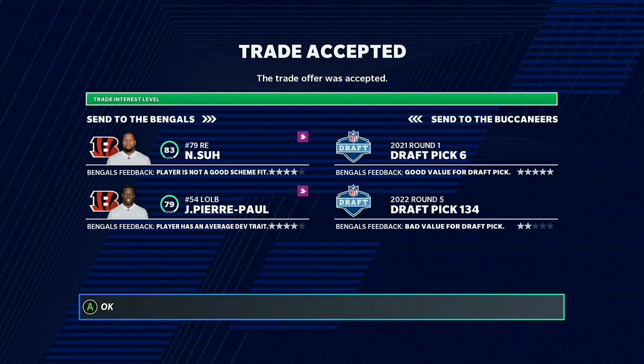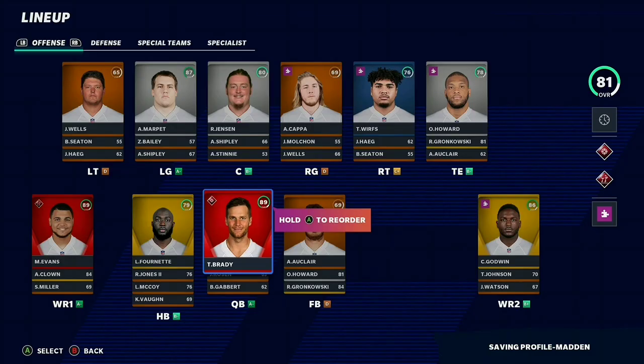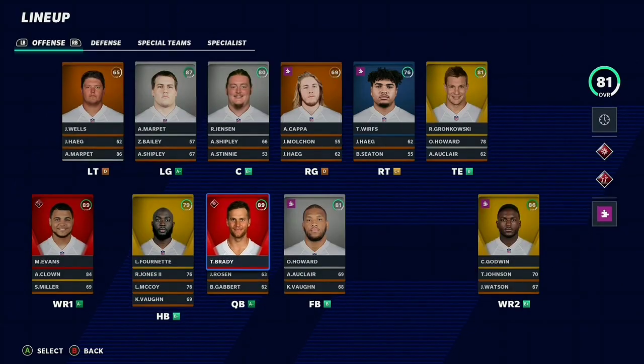For our first trade, we're trading Ndamukong Suh and JPP for a first and a fifth from the Cincinnati Bengals. Next, we're trading our left tackle Donovan Smith, Cameron Brait, and our left end for Jonathan Allen, who I'm going to move to defensive end, and a third round pick. And this is what the team looks like after the trades — it doesn't look too bad.